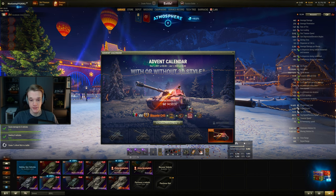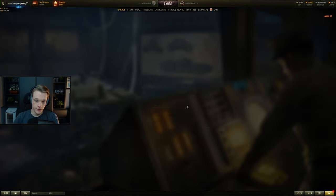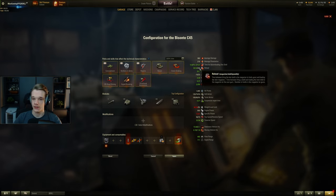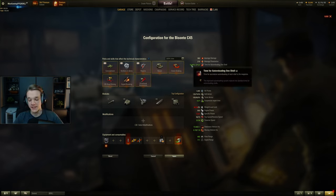I honestly don't know what to say about it. It has no DPM, even with food, and if you use vents as well — you can't put a gun rammer on this thing — so this is as good as you're going to get. About 10 seconds for 360 alpha. Bear in mind that is when you go all the way down to the last shell, so to start off with you're going to be waiting 15 seconds, then 13, and then 10.